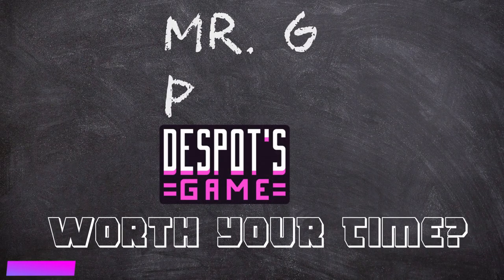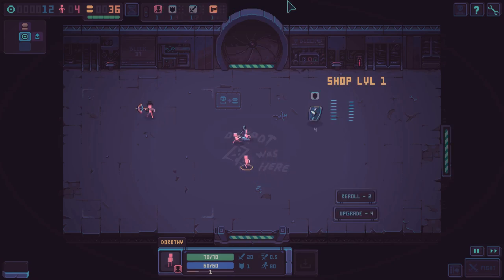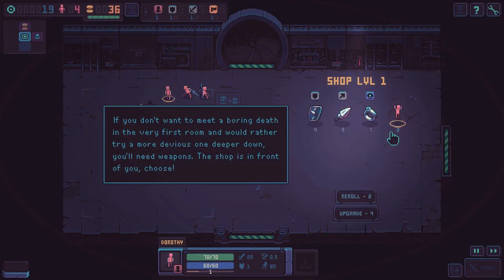Mr. G back with another 2 minute game review and today we're looking at Despot's Game. What is Despot's Game? It's a tiny pixel art roguelike game where you're awarded a bunch of puny humans which you throw into a meat grinder which is the Despot's Game.